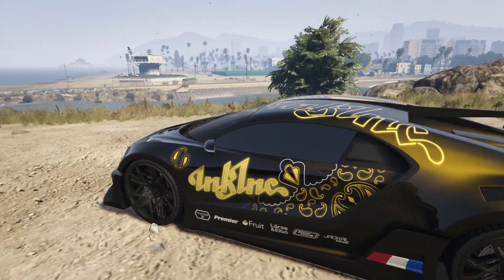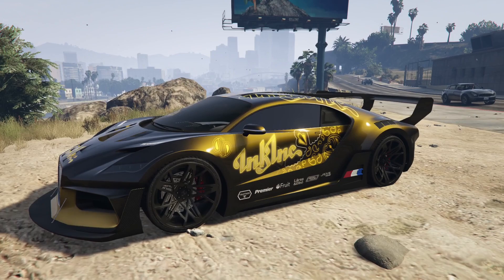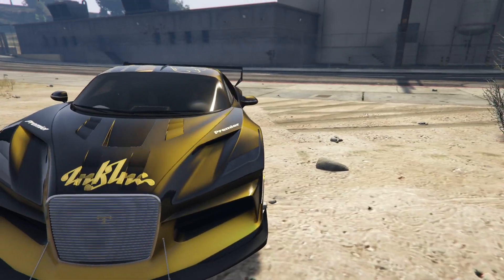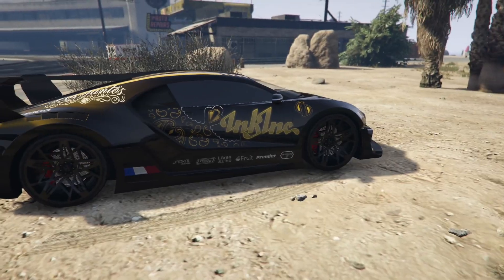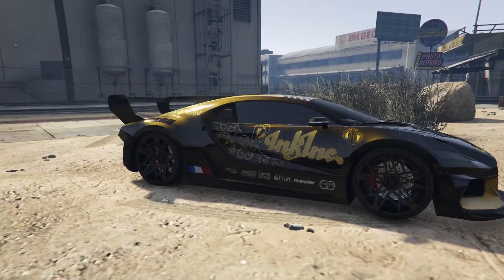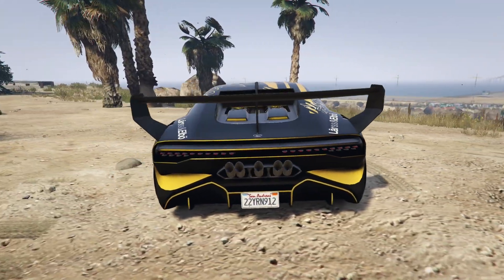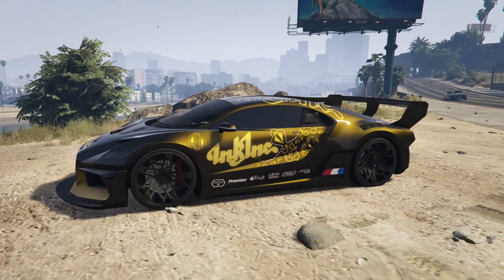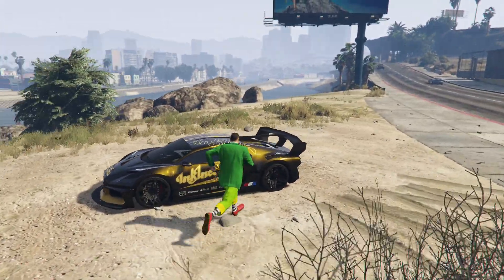At number three we have the Ink Corporation livery on the Thrax. This could honestly be number one — it looks so cool, almost like it was made for this car. I love that tint of gold and yellow. It's pretty subtle but when the sun hits it, it really pops a lot. The back looks so nice. The Thrax is just such a great looking car, and the livery itself — the design on it — they really nailed it with this one.